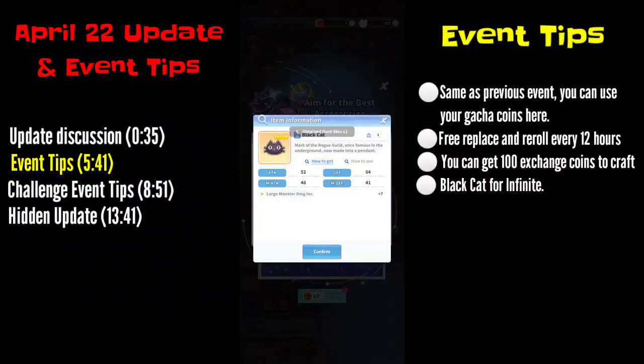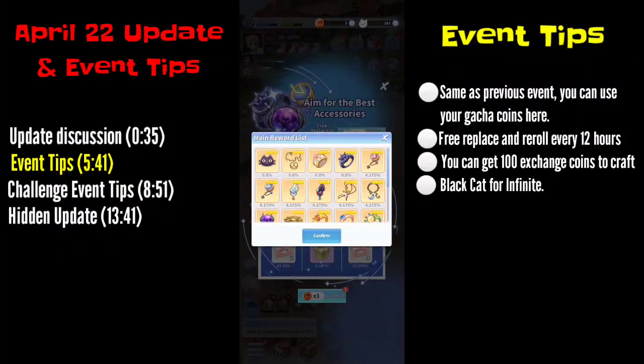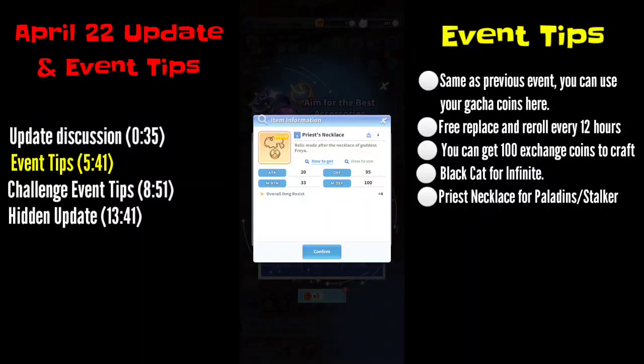The Black Hat is worth getting if you are aiming for top rank in Infinite, because some of the monsters are large and it is better to have this one transcended — I think up to trans 6 — and you can deal decent damage, similar to the Whitening Brooch at max transcend.